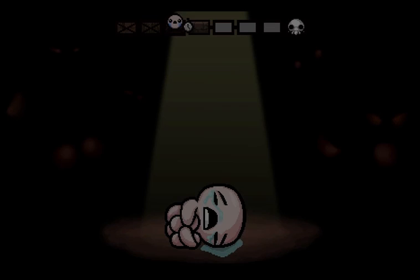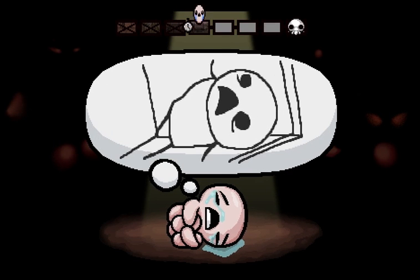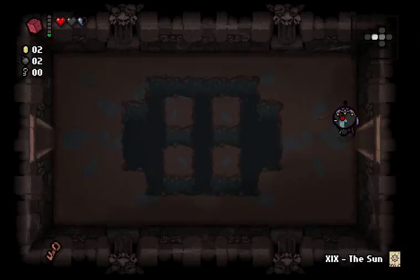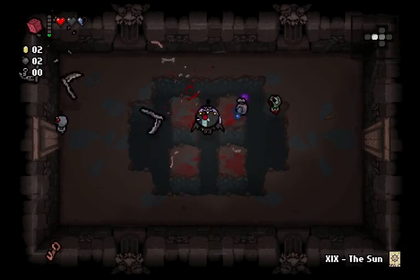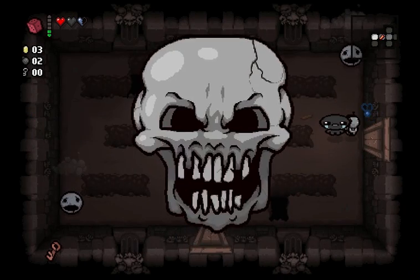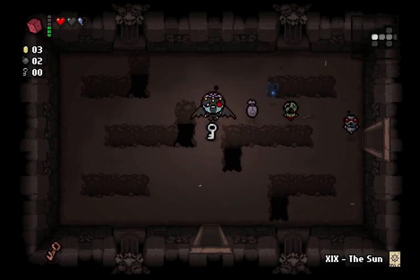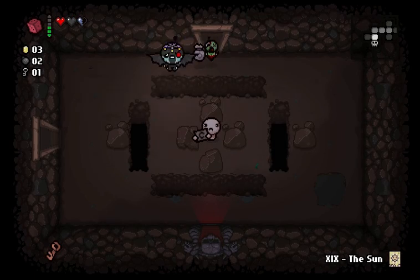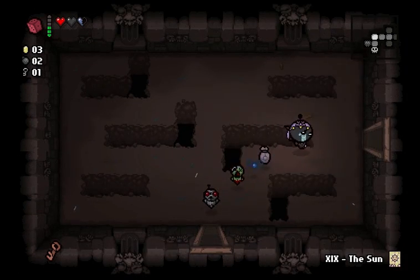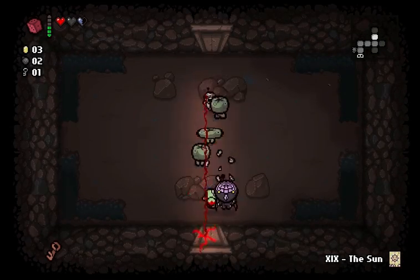Robo Baby 2.0 — not the best item, but I'll take it. I control this baby with my tears, as you can see, and he shoots at stuff automatically. Pretty cool. That little white heart I picked up is an eternal heart. So now that I made it to the next floor, I get an HP upgrade — very nice, since I didn't have any HP previously. I got the Death card, so let's take this with us and use it here because I'm lazy. The Death Card just deals damage to everything in the room — in this case it destroyed everything. I'm not going to rush the boss room; I'm just going to look for my item room. Plus I want to get another charge on my D6 before the boss fight.